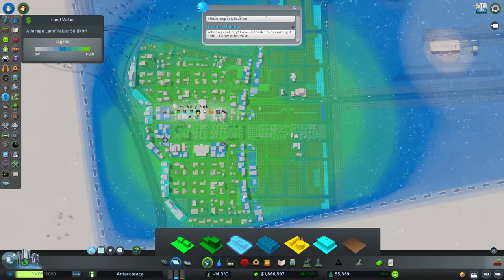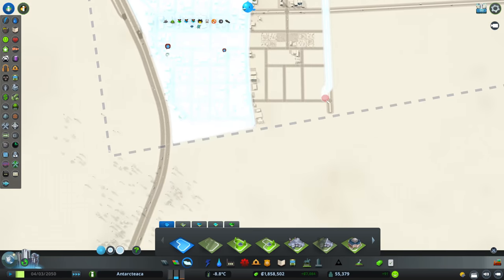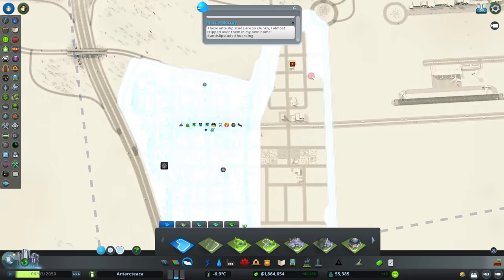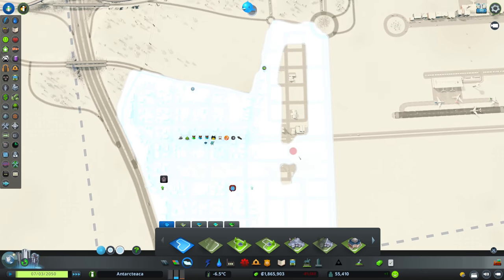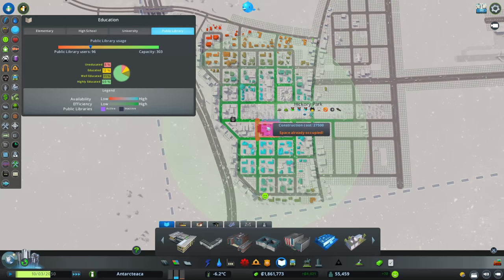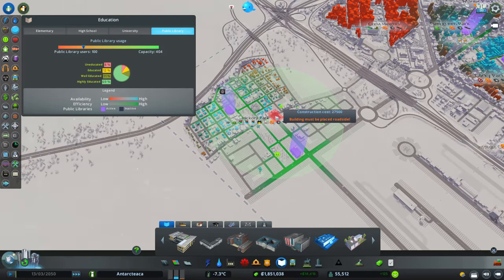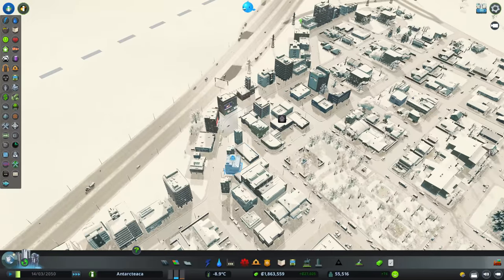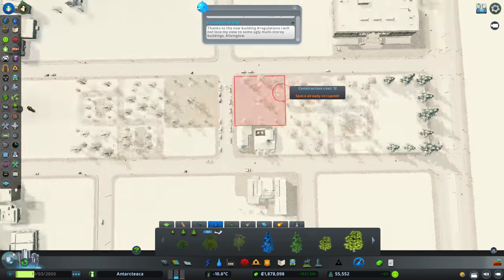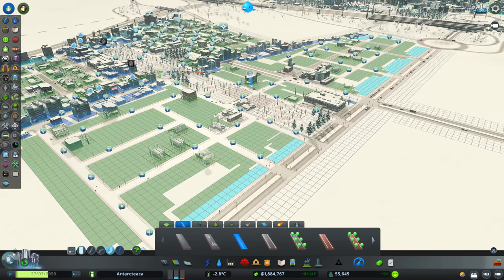That little area is set up as well. In fact, I'm going to extend our Hickory Park district to cover all of this as well, so all the benefits also apply to this area. Our public library here won't cover the whole thing, so let's pop another one in there - we get the benefits for that as well. Unfortunately a couple of shops don't have enough educated workers, but of course that will come over time. We're getting a few issues here.